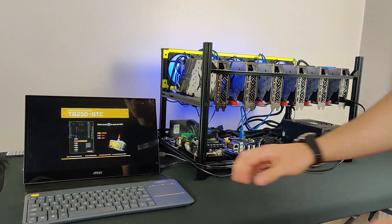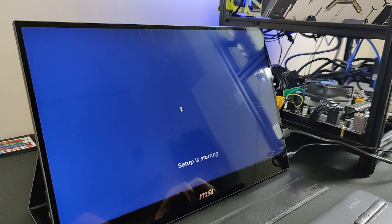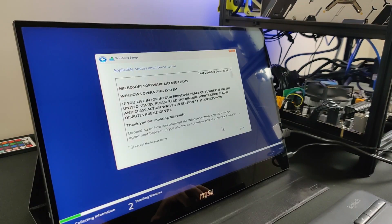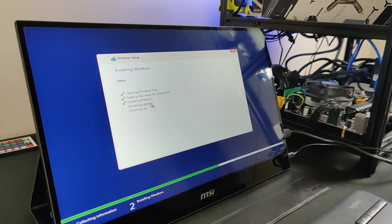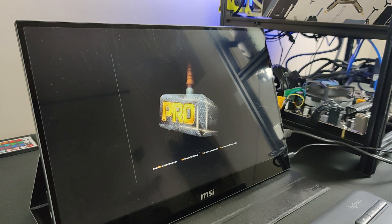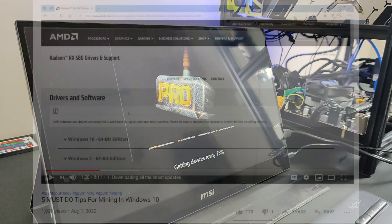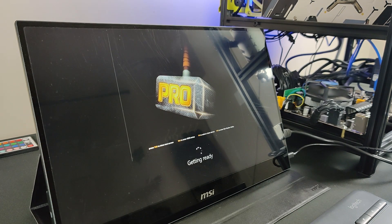Now we will plug in the USB stick to install Windows 10 on our miner. To make a bootable USB for Windows 10, you just need to use the Media Creation Tool or burn a Windows 10 image onto the stick, then install Windows and do all the setup you need. The first thing to do once it's installed is go through the optimization steps we covered in our video called 'Top Five Must-Do Tips for Windows 10 Mining' — the link will be in the description below.